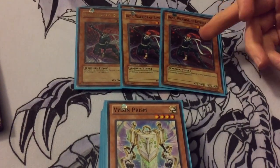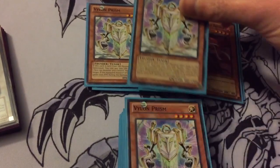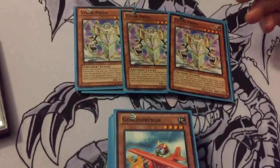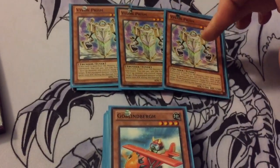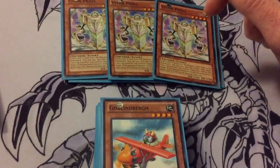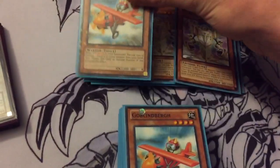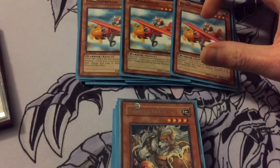Triple Vylon Prison — this is another level 4 tuner, and once used for a synchro summon you can pay a thousand to equip it to a monster, and during the damage step that monster can gain a thousand attack. So pretty decent.